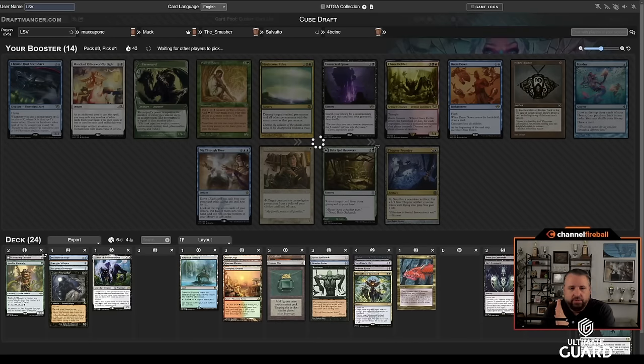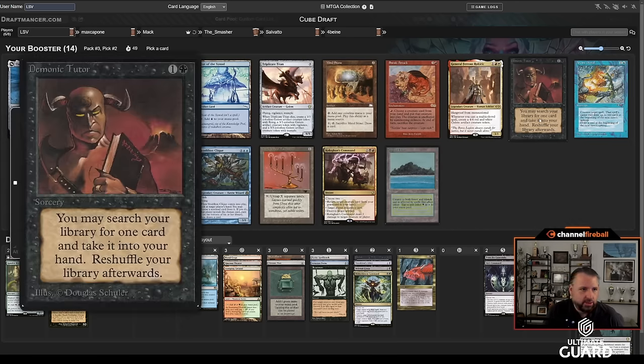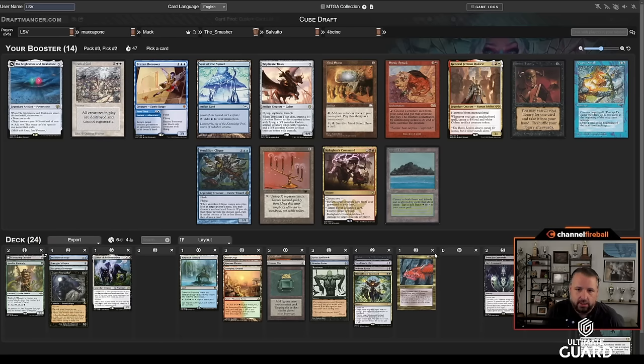I could use a little bit more fixing. I have Chrome Mox and Mox Emerald, so I feel pretty good about acceleration in this deck. I like how this is going — I think this is extremely solid going into pack three. Hopefully the first couple picks offer good things. Well, I guess the good thing that'll happen here is I'll take Demonic Tutor — it's the best card in the pack and it's black. Passing a Tropical Island, which I wouldn't mind, and a Cake Man, which I would love.